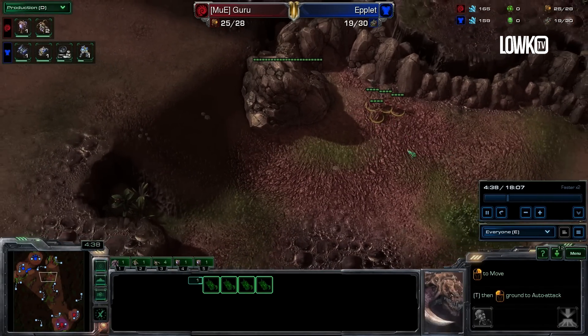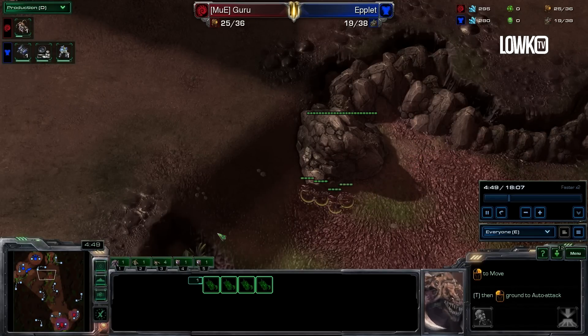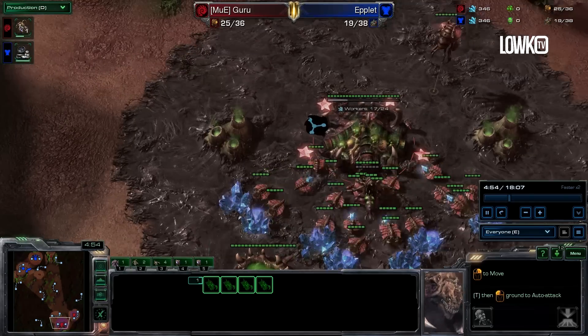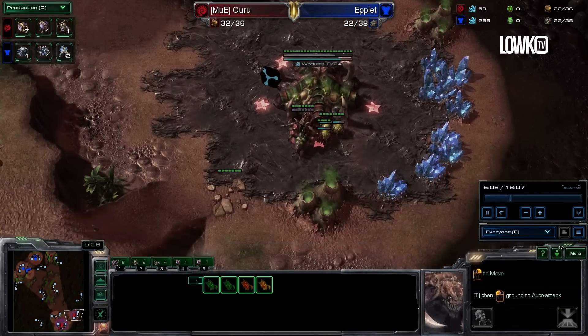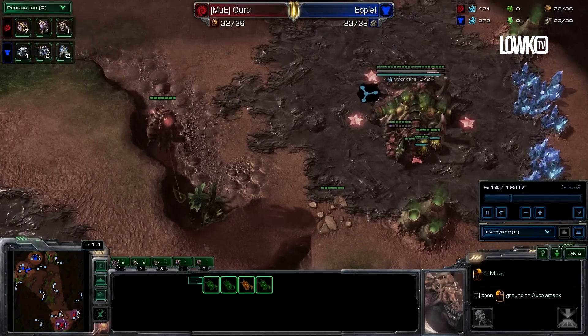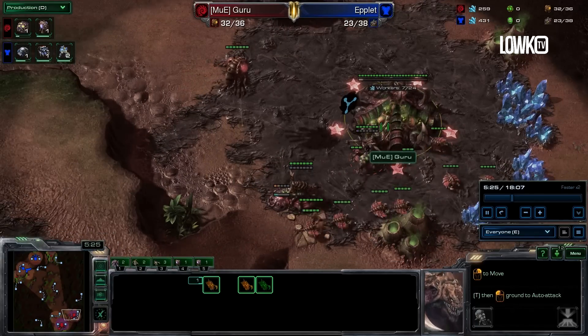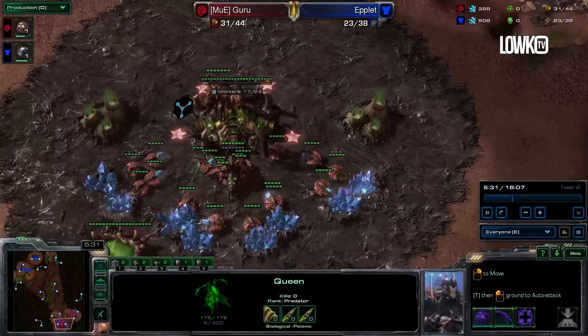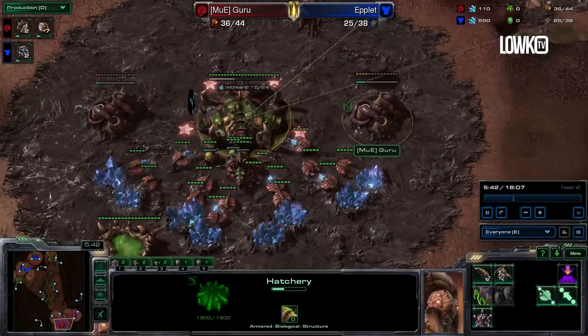He will start saving up a ton of minerals very, very shortly, and we're going to try to make sure that does not happen. That is the first thing we're going to take a look at: how will he be able to spend all of these minerals and all of this gas? The second thing we will discuss is the build order — what does Guru do that actually allows him to get so much income up and then not really use all of that income?